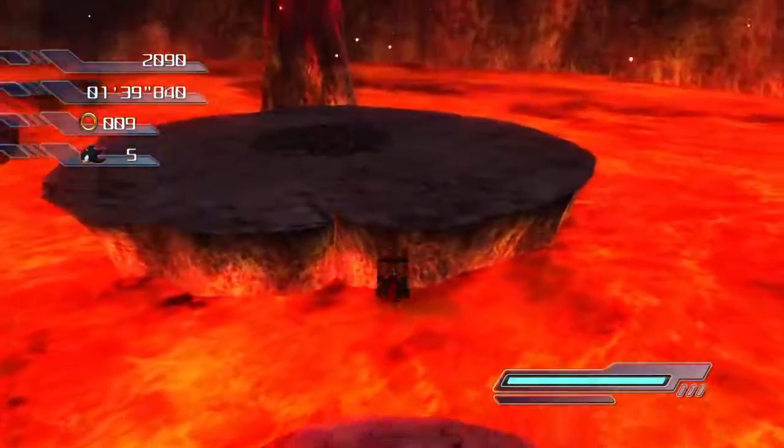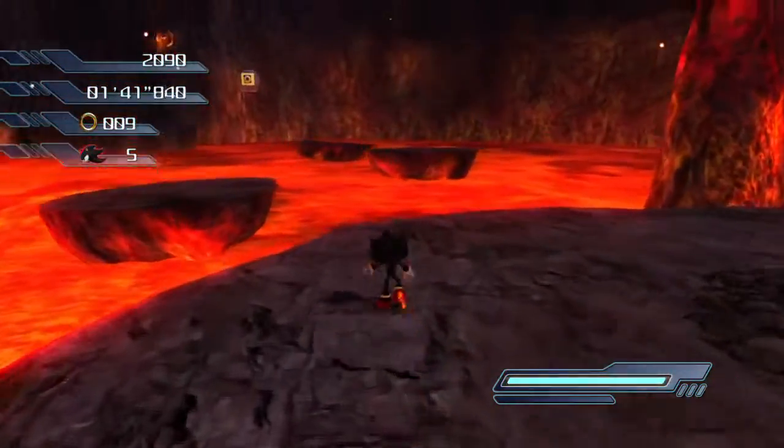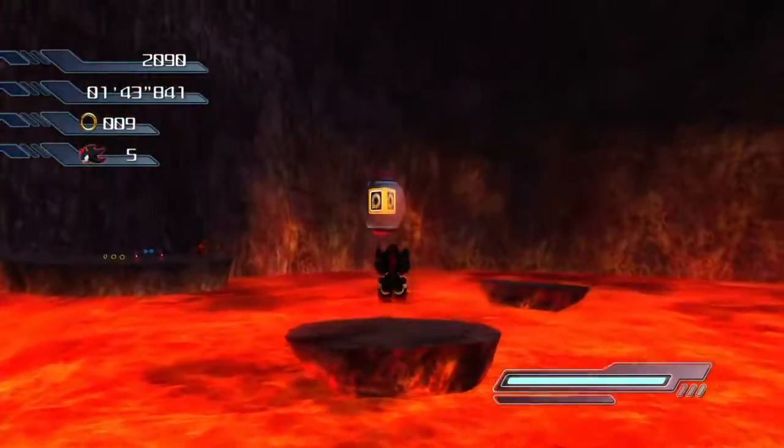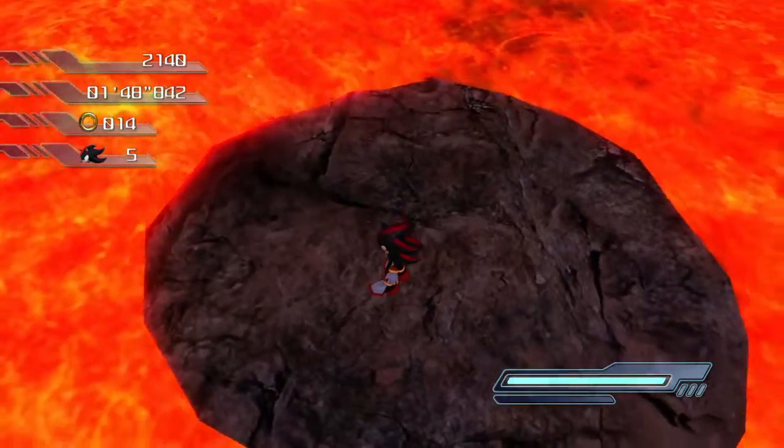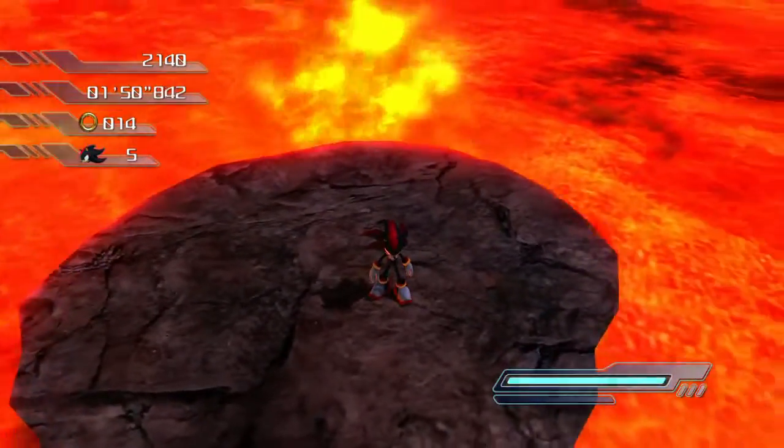I'm only being super sarcastic because the guide makes it out like you'll probably fall in the lava anyway — but I just did it perfectly. Even that curved homing attack — I did it perfectly so I didn't fall in the lava. Pro skills.